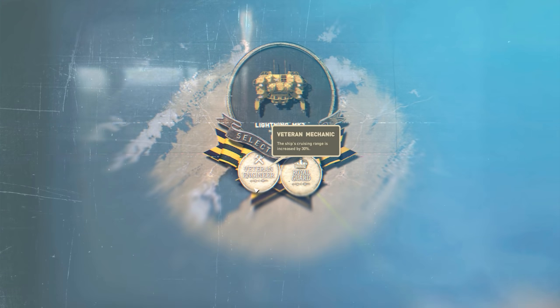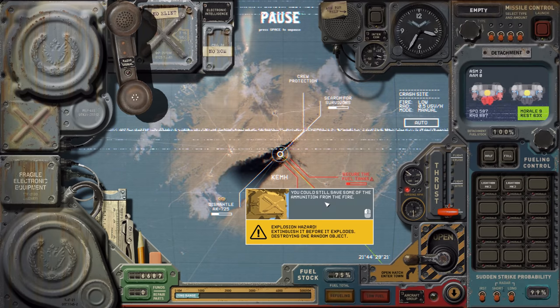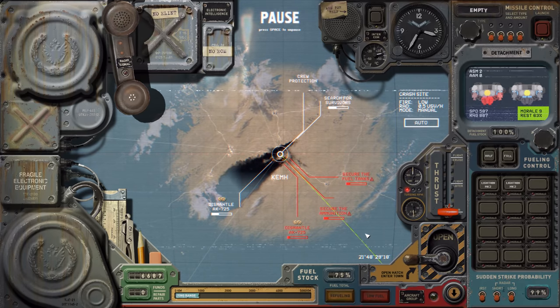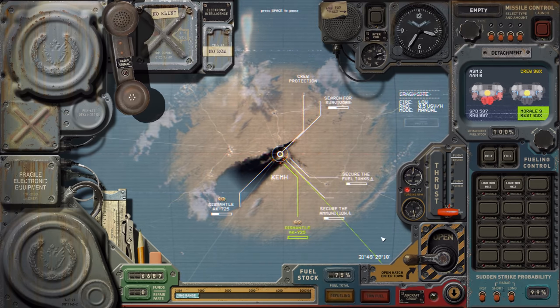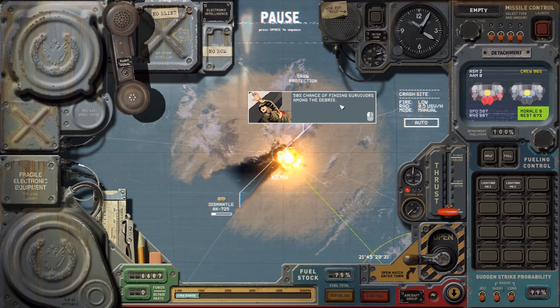Veteran engineer: the ship's cruising range is increased by 30%. Or the crew have been forged in the heat of battle and are more resilient. I'm guessing they recover their morale faster, which would be perfect for these guys. Cruising range increased by 30% is pretty nice though — let's do that. We can search for survivors and dismantle some of these to get some money.